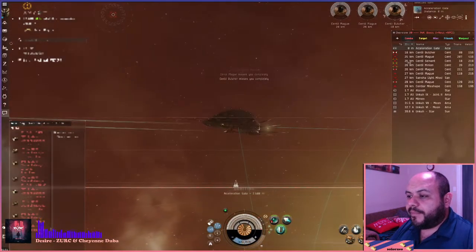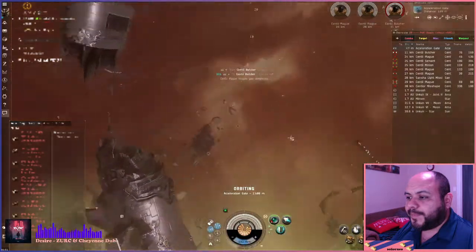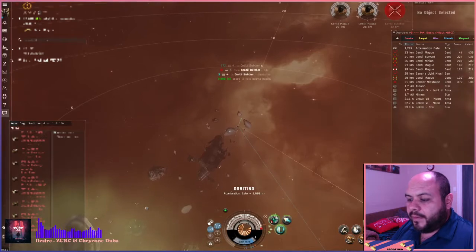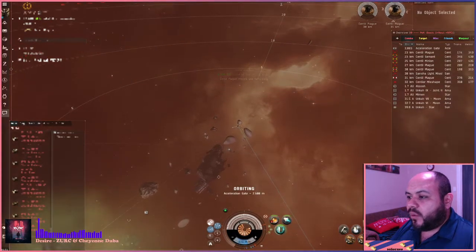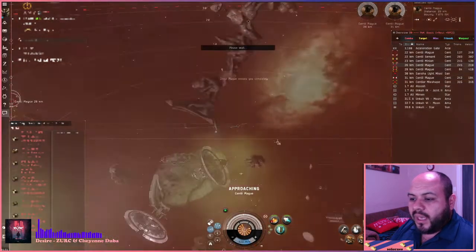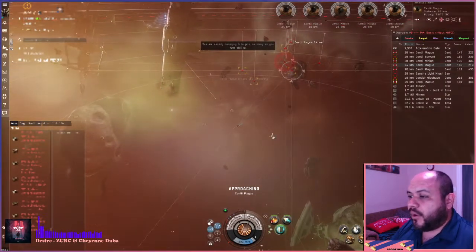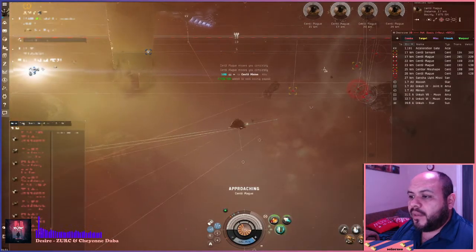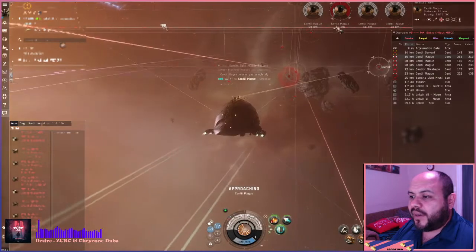Orbit at 2,500. Max range with x-ray is about 15, so as soon as that's done we're actually going to go back to microwave and start approaching things. If we approach, we'll bring down our transversal which means we'll hit them harder, but they'll also be able to hit us harder as well. And if we're lucky we start one-shotting things.